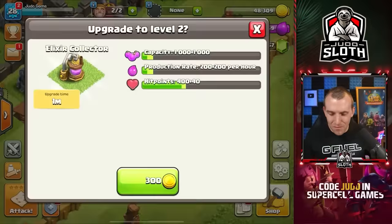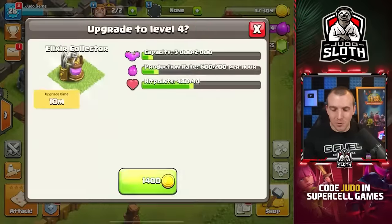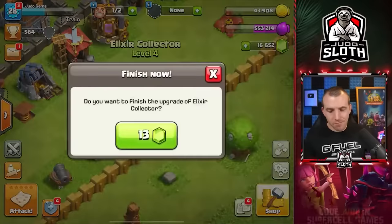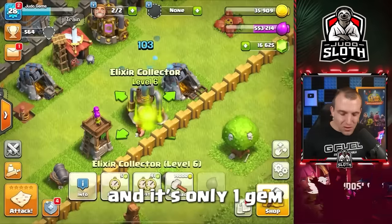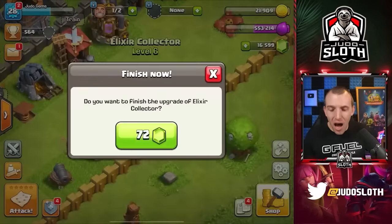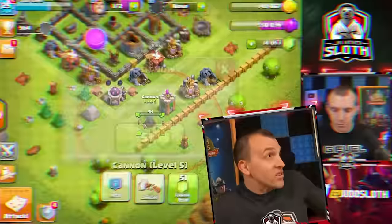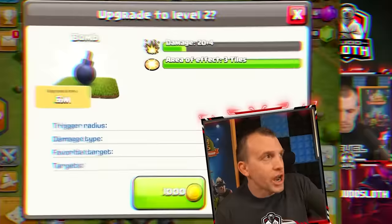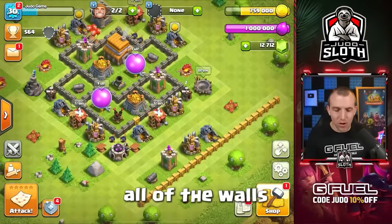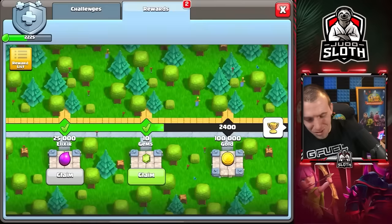I couldn't find this little level one Elixir Collector — it was right there next to the gold mine we upgraded before. It feels so easy when you're at the bottom and it's only one gem, but it doesn't half start ramping up and we're out of gold already. As expected, the resources are going to go down pretty quickly if you're just using gems. We've now got all of the walls. What about this little season pass? 10 gems — yes, thank you so much!